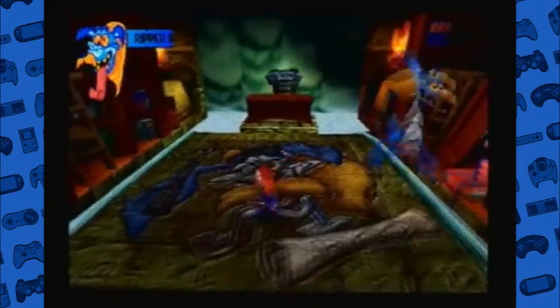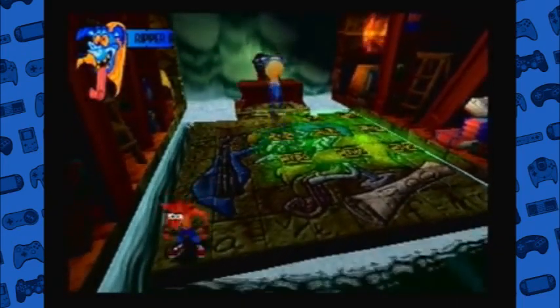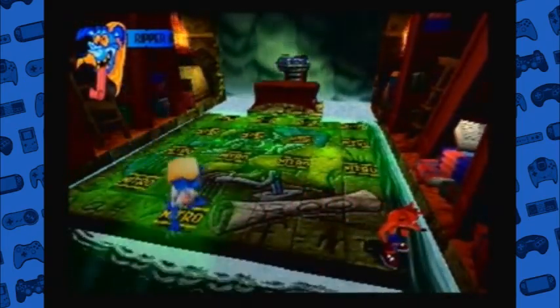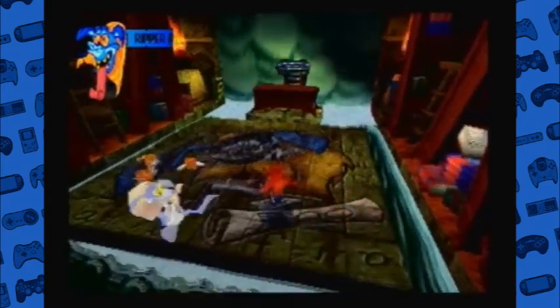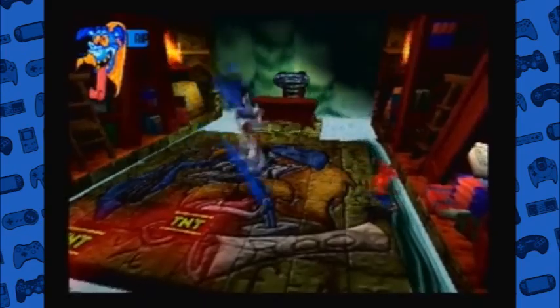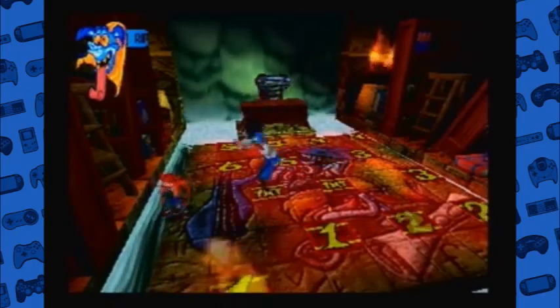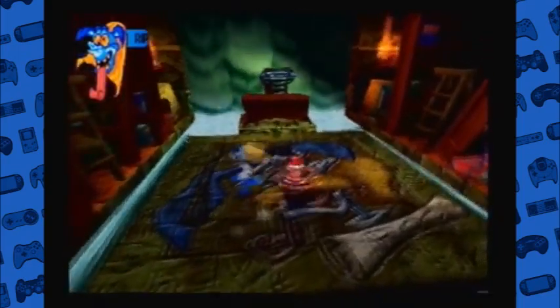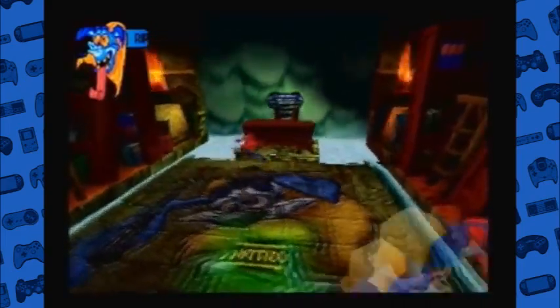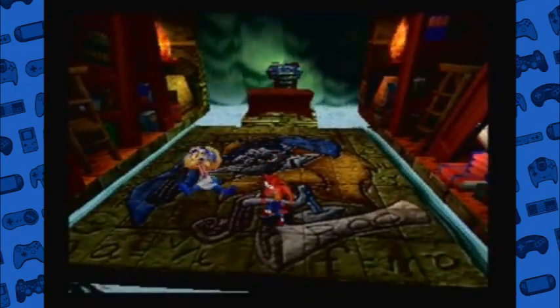It's a decent idea for the boss, and it uses the game's crate mechanics, which is a good idea. It also shows how crazy Ripper Roo actually is. It looks like down there in the picture of Ripper Roo, he was super smart because he has the graduation cap and the diploma with his name on it. So I don't know what happened to him - maybe he went crazy after being beaten in the first one. And there we go, that's it.